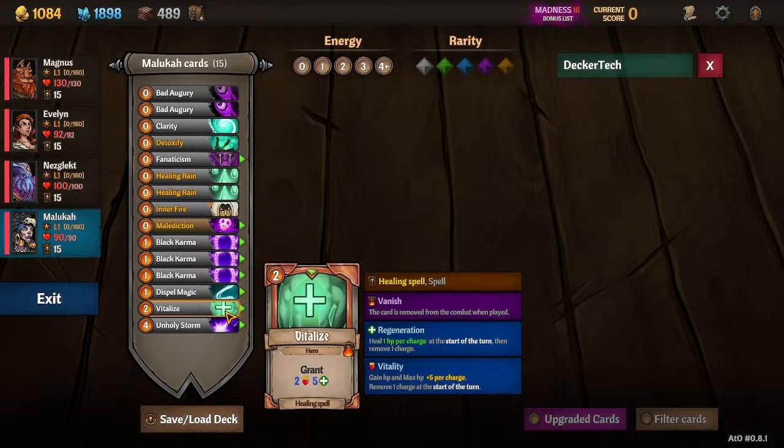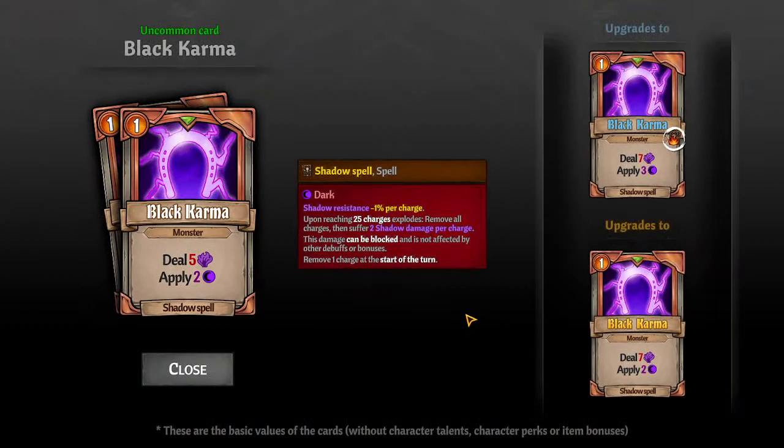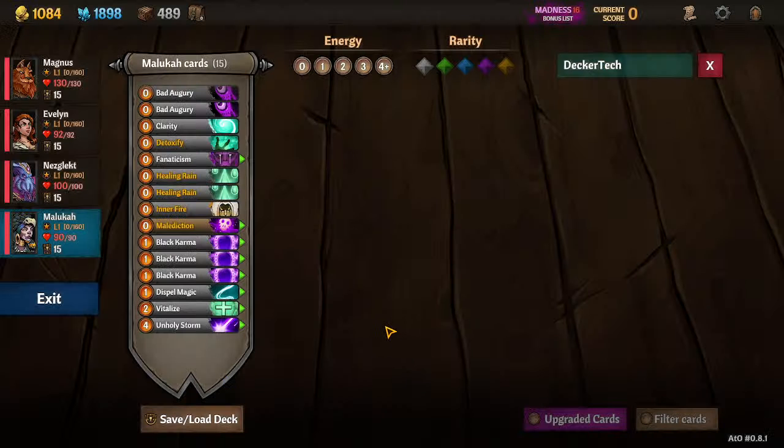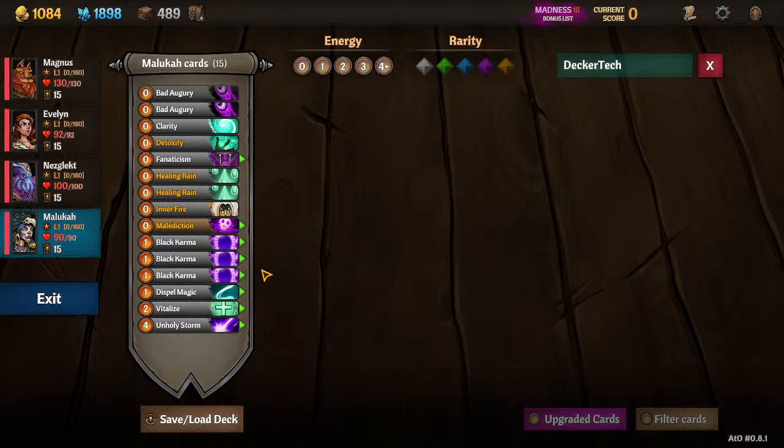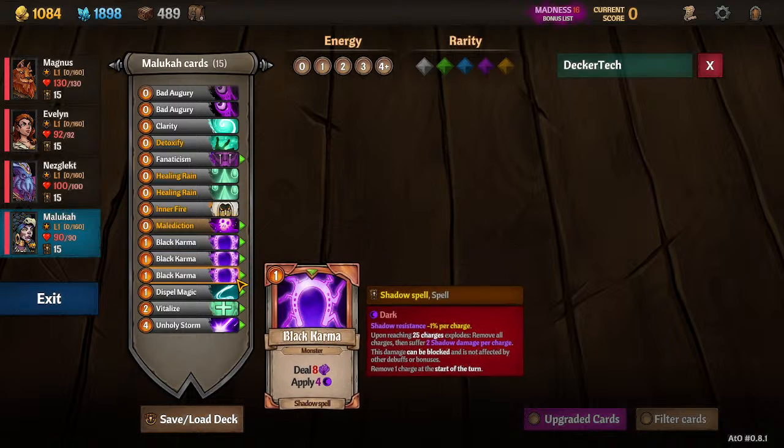I left one Vitalize in here to talk about it — ideally you'd want to replace it with a Black Karma that vanishes. Black Karma is the most efficient shadow spell; she starts with three and you can craft two more. You'll be looking for the vanish version mostly, unless you need more cards in your hand depending on your inspire or average hand size. If your average turn is five cards, fill in a couple yellow karmas, and anything else in your deck you just want these Black Karmas — unless you have something better like Meditates. Upgrade them if you have the shards, though they cost 90 apiece.